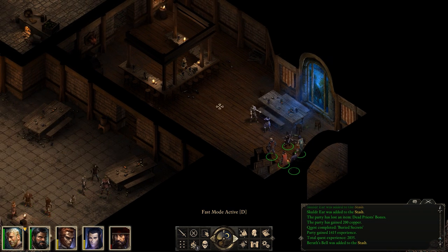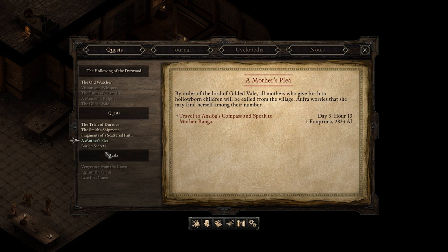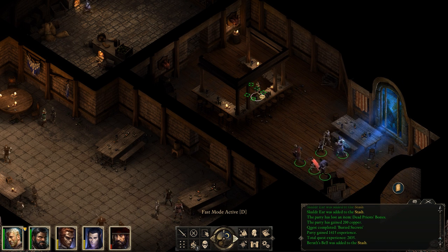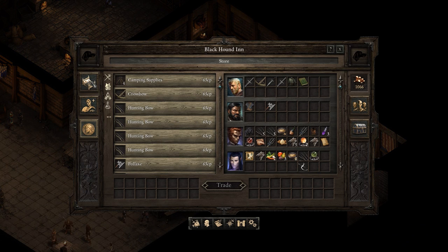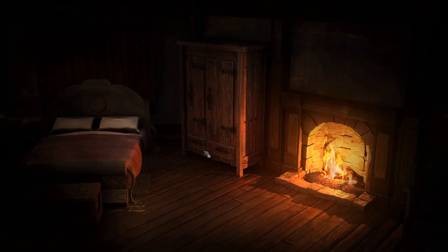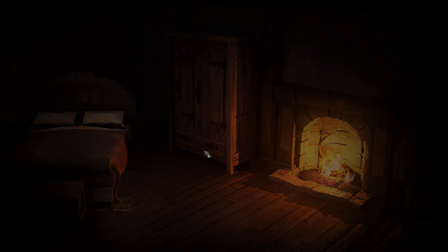We're going to go back in here. We are basically done with all of our quests for the area, I think. Buried Secrets we should be done with. Mother's Plea, we'll have to come back here eventually. What I'm thinking of doing is going through, getting a room, going to the inn, taking a break. We can get a room — rest for 83 copper — and that should heal us up, get our spells back and stuff, and give us a little bit of a buff too.